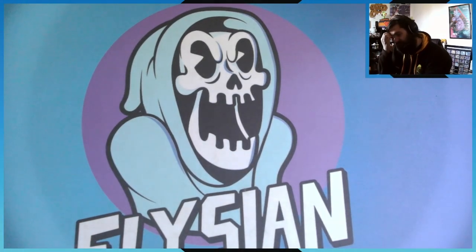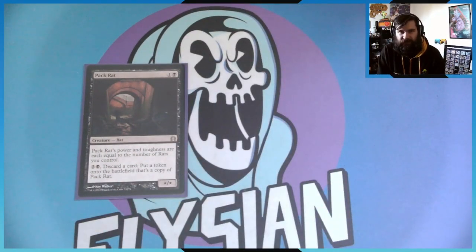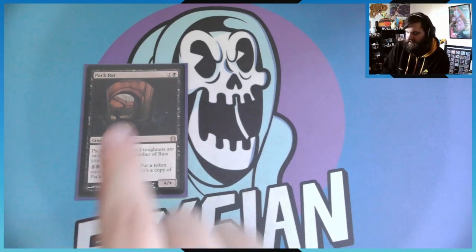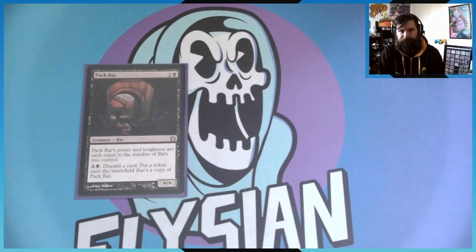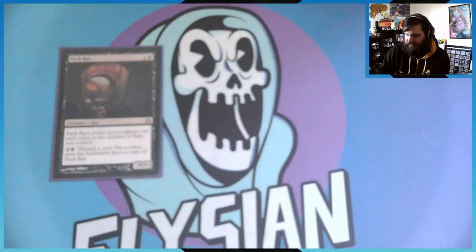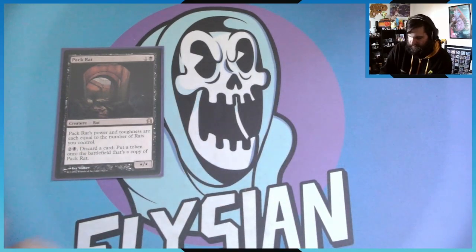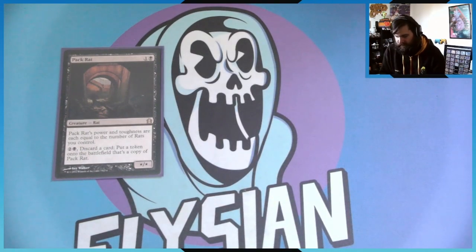For the other creatures, we have Pack Rat, whose power and toughness are equal to the number of rats you control. You may pay three mana and discard a card to create a token copy of Pack Rat, effectively just gaining more and more copies — which means these will also get bigger, and so will everything else. I initially did not have this card in the deck but I really, really like him.